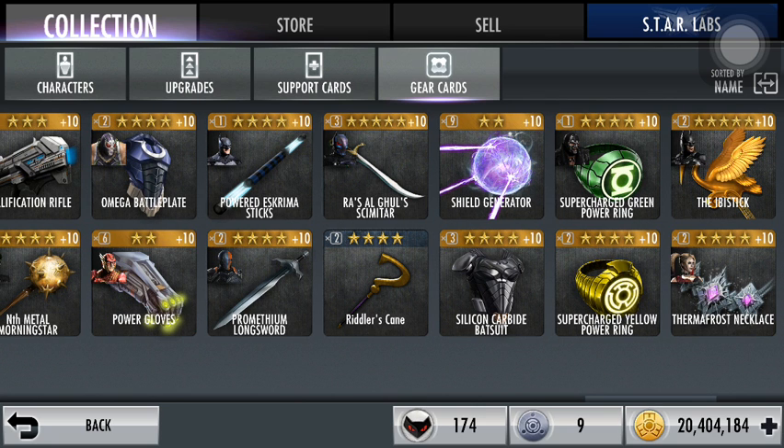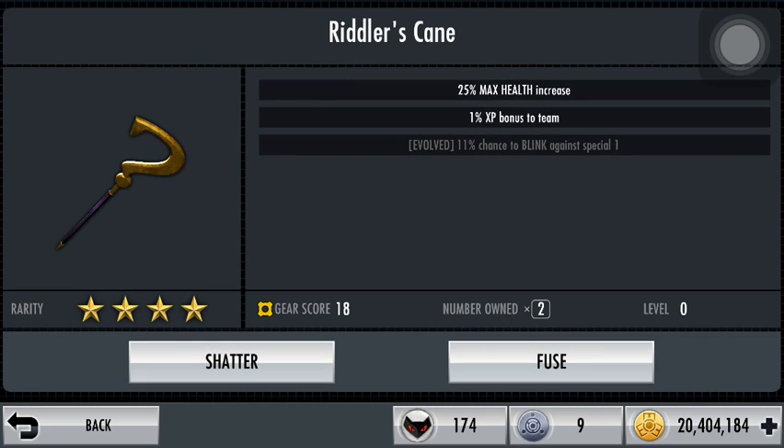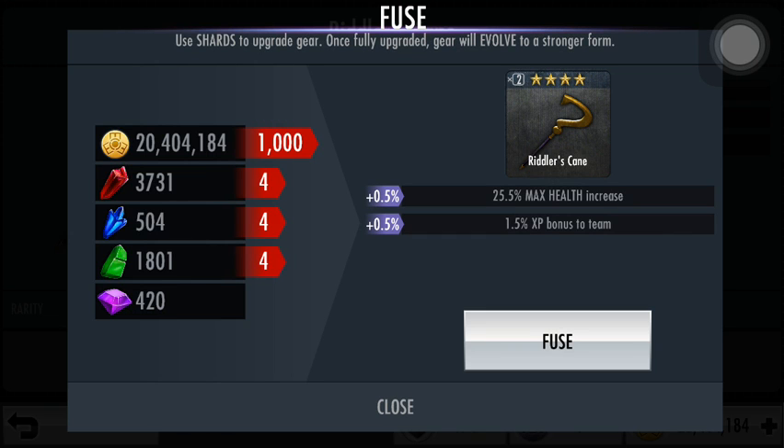Here it is — I've got 2 of them. This is probably one of the worst 4-star gears in the game, if not the worst. Without any upgrades, it has 25% max health increase as well as 1% XP bonus to the team. When evolved, it has an 11% chance to blink against special ones.